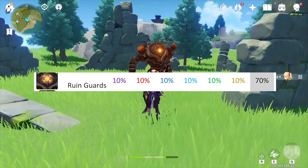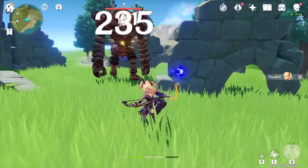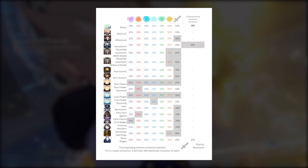For example, if you're bringing Electro Keqing to fight against an Electro Assistant Mage, you've lost 50% of your damage just by making that decision. Before the fight even begins, you're already at a huge disadvantage. If you bring Razor for the Rune Guards in Floor 12 of the Abyss, you've lost 70% of your damage from the very start. A lot of players don't know this, which means they're struggling not because they don't have 5-stars or perfect artifacts.